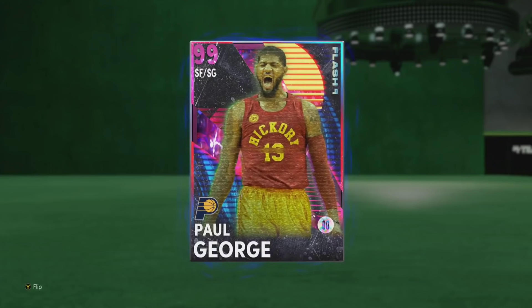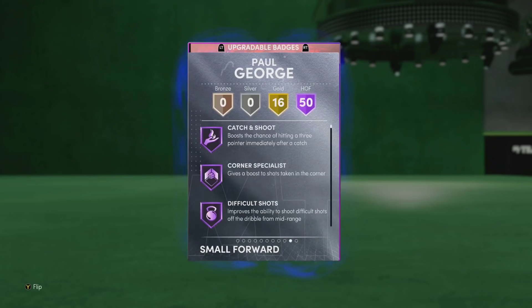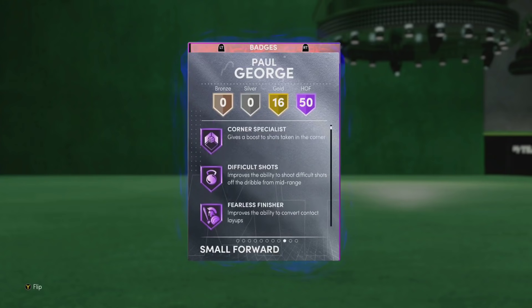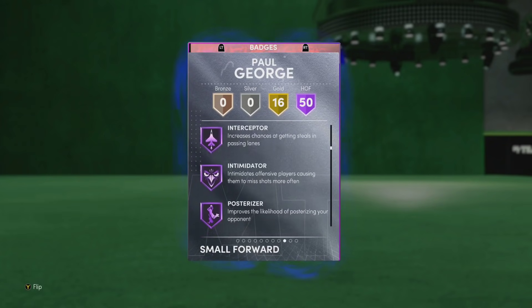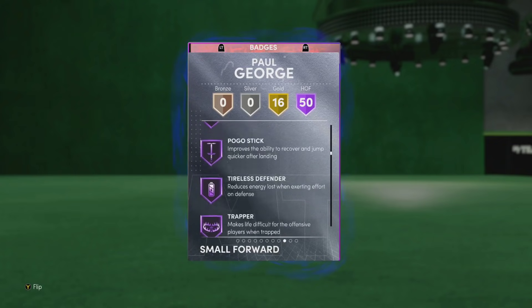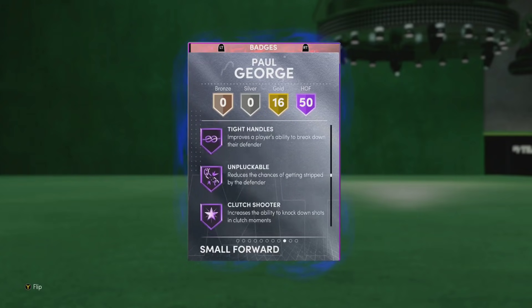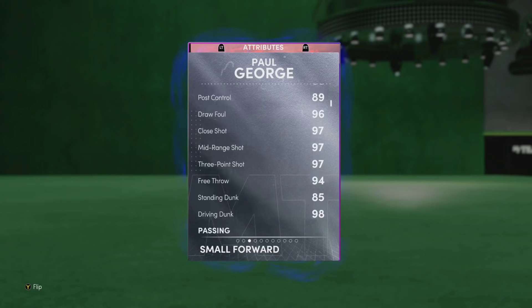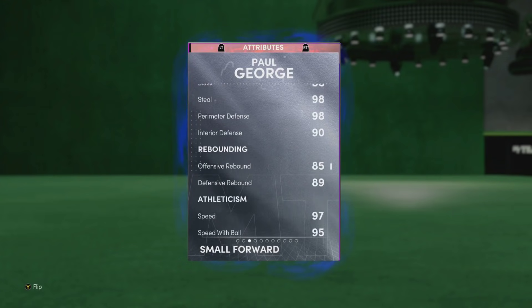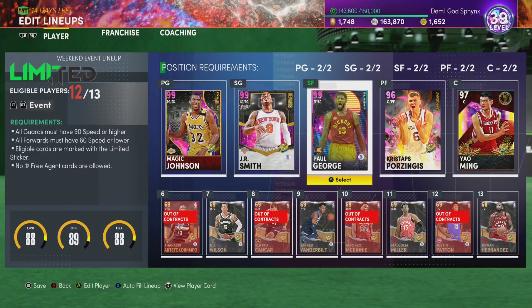Paul George — Small Forward slash 2-Guard, 6 foot 9, 220 pounds, which means he can Curry Slide on current gen, though Curry Slide doesn't mean everything on current gen. He's got 50 Hall of Fame badges and 16 golds. That includes Dimer, Clamps, Interceptor, Heart Crusher, Intimidator, Post Artist, Showtime, Deep Threes, Range Extender, High Handles, and Quick First Step. He's got all the key badges in MyTeam. In terms of stats, he's got 95-plus in everything that matters, especially for a 2-guard.